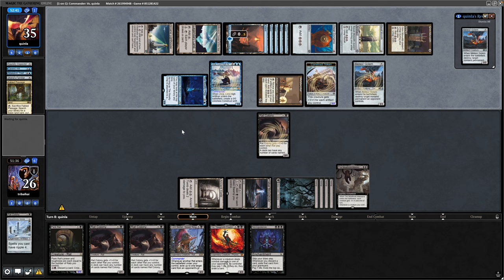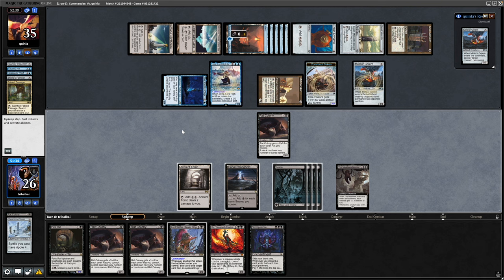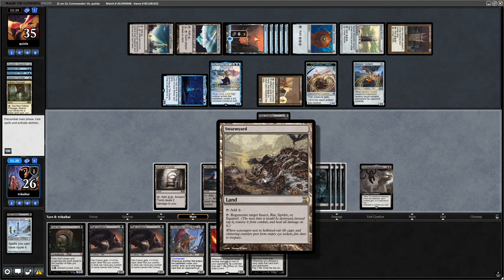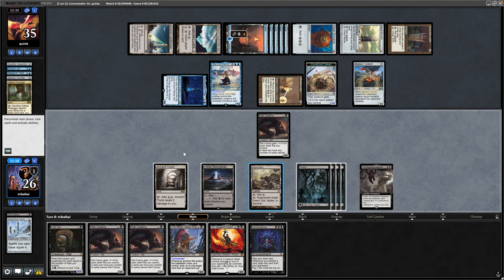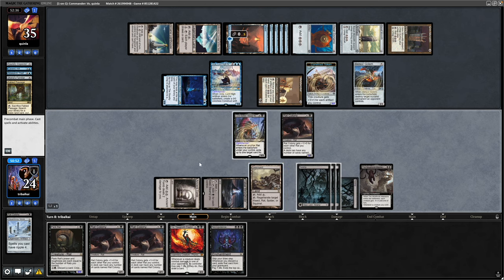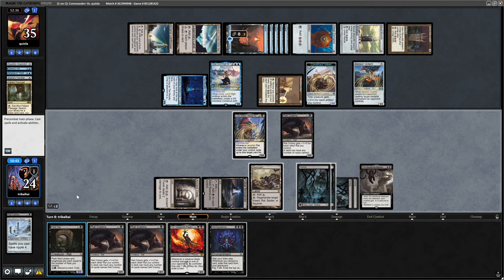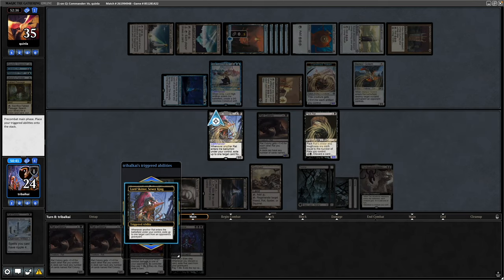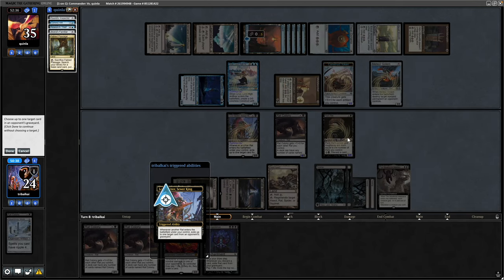Had to take the cat to the vet just to get everything checked out. It's been chipped now just in case it ever gets lost. Drew into a Swarmyard to regenerate Rats — play out Lord Skitter again. Then I'll actually go for a Pack Rat here, because if we can start making copies of that instead of the Rat Colonies, they get buffed on their power and toughness as opposed to just power, so they'll be more difficult for our opponent to block.